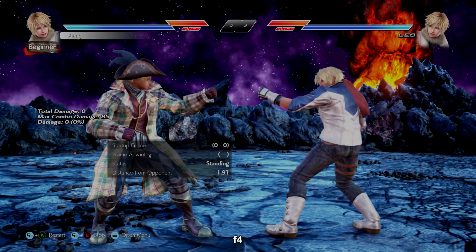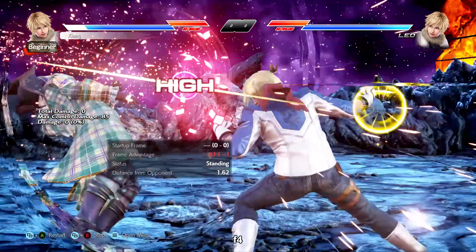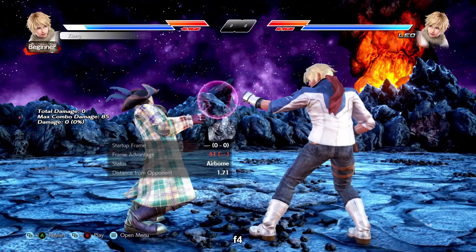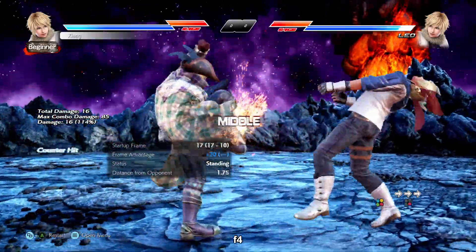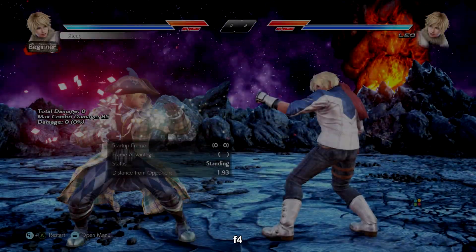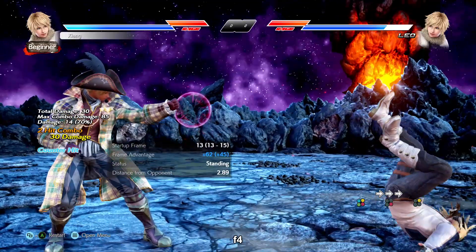4-4 is an i17 mid poke. It automatically goes to KNK but at plus nine, so although you're forced into KNK the turn is definitely still yours. Massive plus 15g on hit and on counter hit it gives a little pop-up stun from which you can juggle. You can confirm this, so overall a strong move if you like KNK.